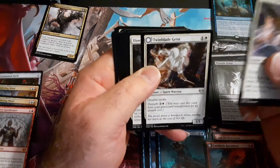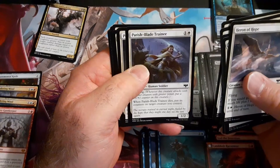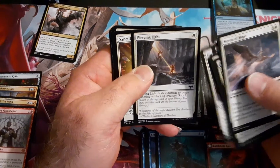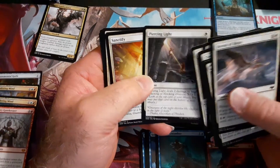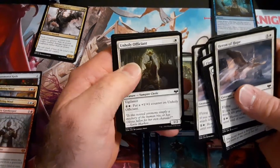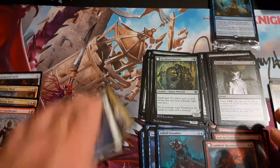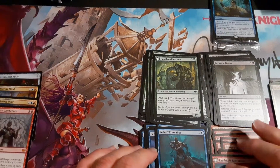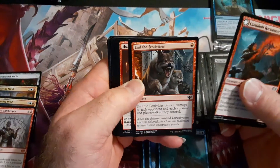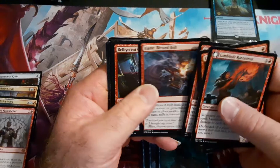I'll take a look at white just briefly. The training mechanic is where you'd get your counters for the Zagarda. Piercing Light is a really good card — deals two damage to target attacking or blocking creature, that could come in handy. Artifact and enchantment removal too. I don't think white is particularly strong so I'm going to put that out of bounds. Red I'm actually curious about because we do have a decent pull. Two damage — that's actually a really good card.